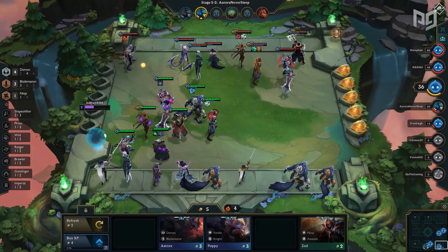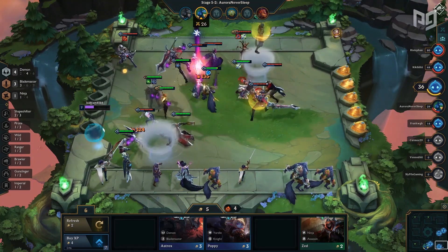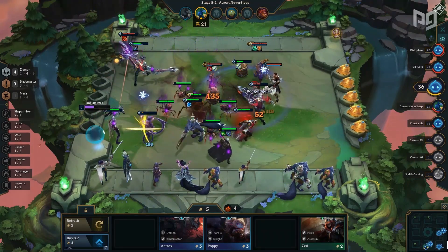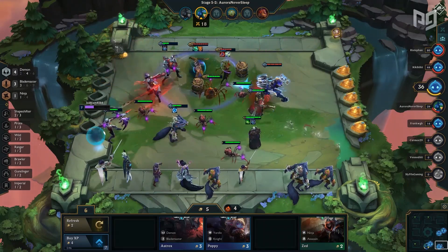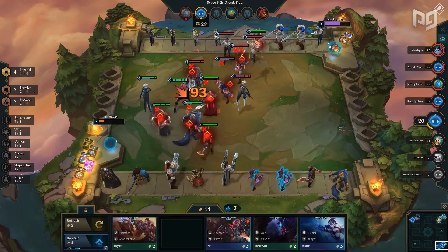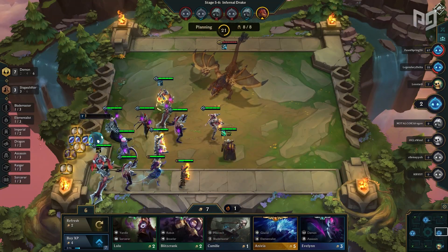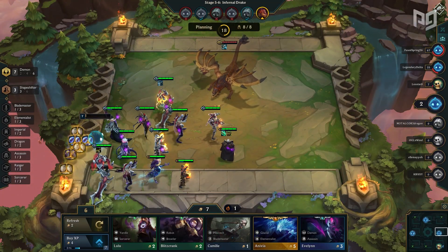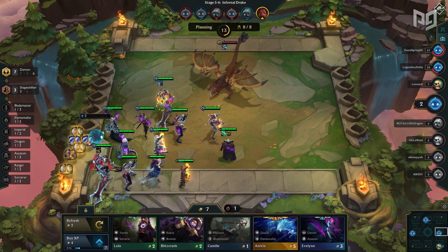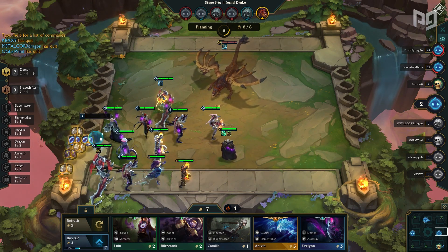The second best item on Swain without a doubt is Morellonomicon. Since his ultimate targets multiple people, the now longer 10-second anti-heal debuff from Morellonomicon will be applied to multiple units, helping with shutting down all the six Noble synergies running around. You want your Swain positioned in the middle of things, hitting as many units as possible and draining life from as many units as possible. The third item can be an item of your choice — you can add more healing with Hextech Gunblade, or look for defenses with items like Warmog's, Dragon's Claw, or Phantom Dancer. The world is your oyster after you've established the Guardian Angel plus Morellonomicon item combination.